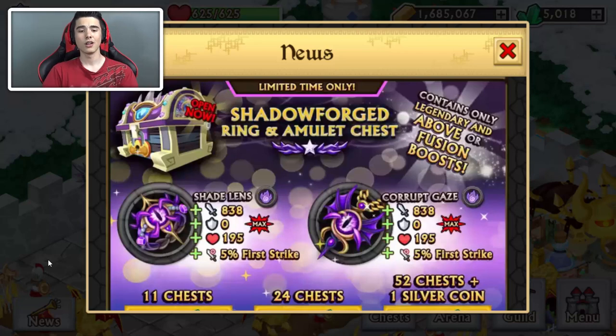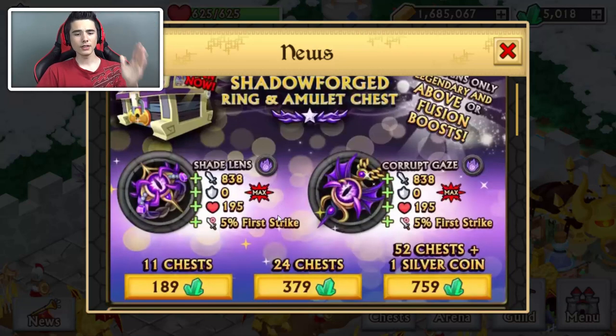So hopefully we're gonna be getting these today. We have 11 chests for 189 gems. I think it's like 19 gems per chest for the regular rings and amulets chests.